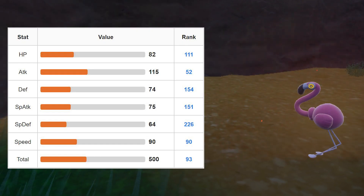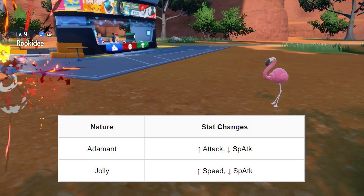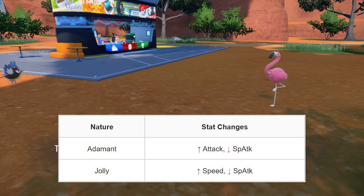Looking at its stats, Flamingo has a very high attack stat. Because of this, we recommend getting the Adamant and Jolly nature to synergize with its stats.